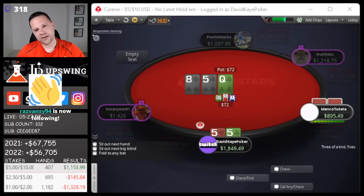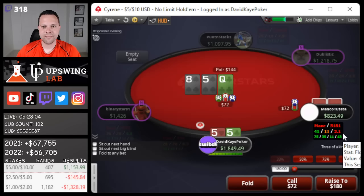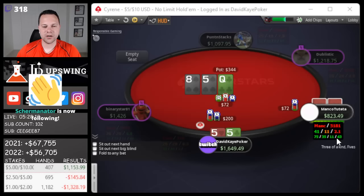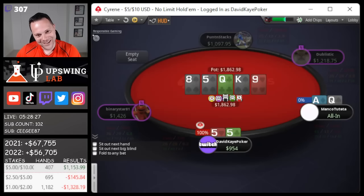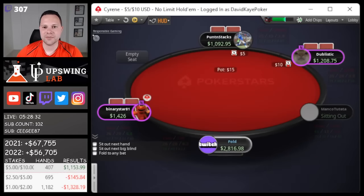Cut off opens, I flat fives. Lovely flop - we flop a set. They pot it. I think we mainly just want to be raising here, not getting too fancy. We put in the raise especially when they pot it - lots of draws out there potentially. This player, if they have like ace-queen, kings, or aces, they're just going to rip it in. Fives, ace-queen hold - no runner-runner, no spade. Got worried about backdoor spades but it's a massive cooler - set versus top pair top kicker.